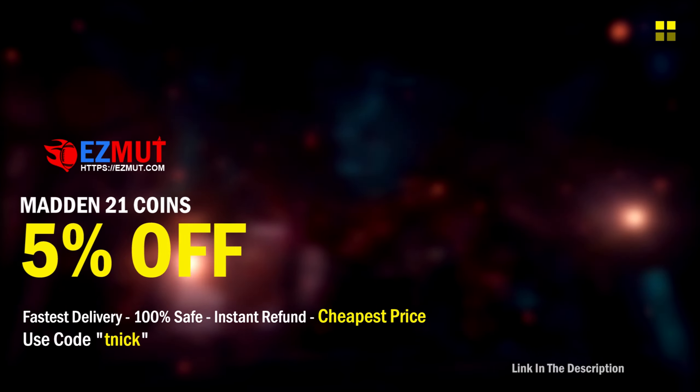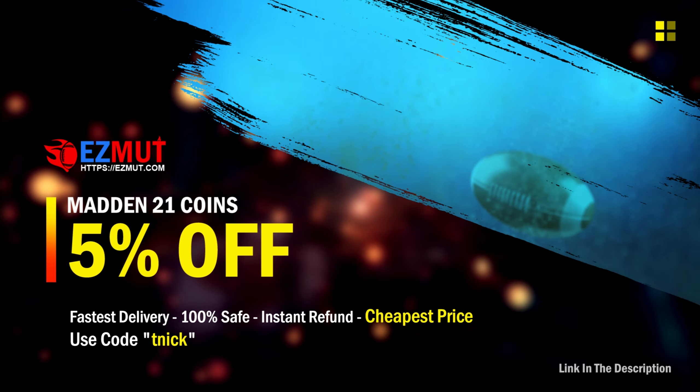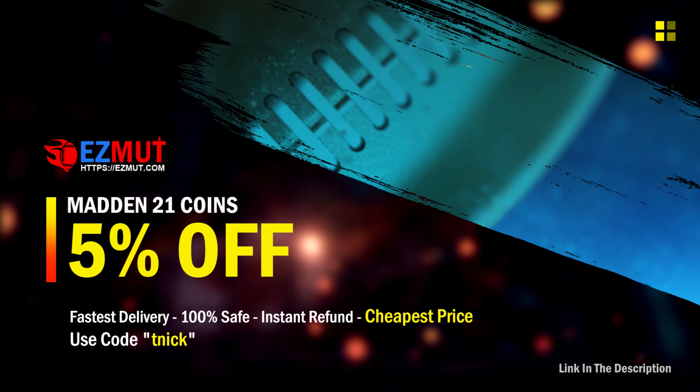If you want to pick up those new players that just dropped today and want safe, fast, and the cheapest MUT 21 coins, head on over to EasyMUT.com and use my coupon code TNIC for 5% off your order and to support me. The link is down in the description — go check it out guys.